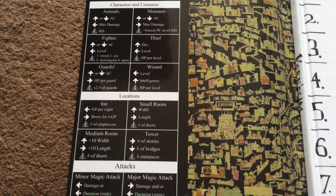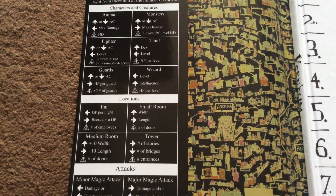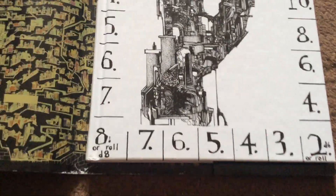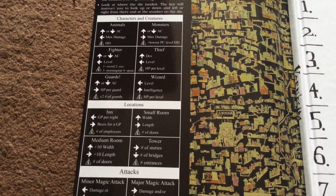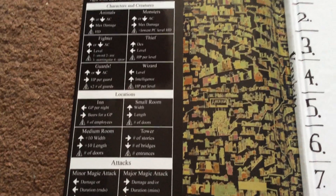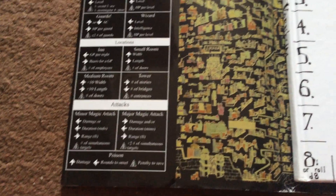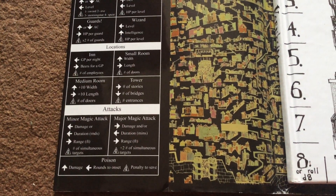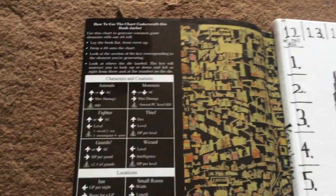You can use it for random locations like an inn: how many gold pieces per night does it cost? How many beers for a gold piece? How many employees in the inn? You can do it for a small room, a medium room, or a tower. You can also use it for magical attacks. It's a very handy chart.